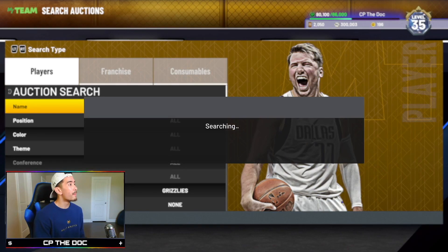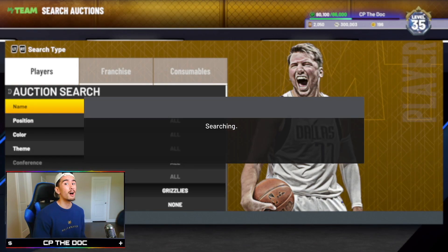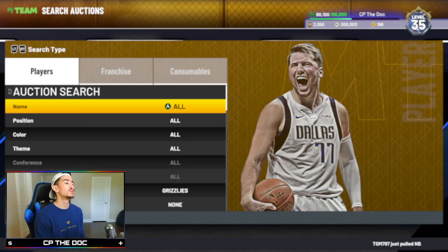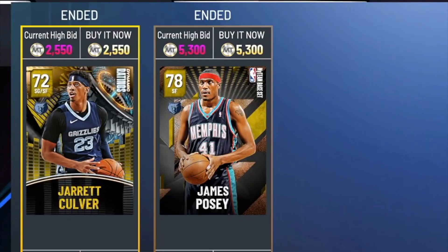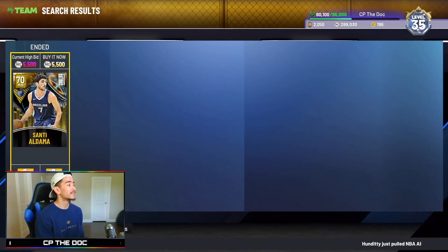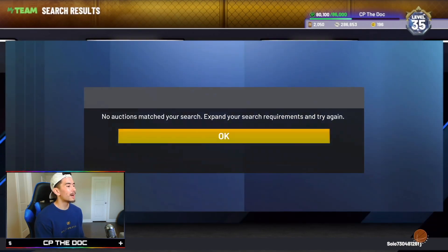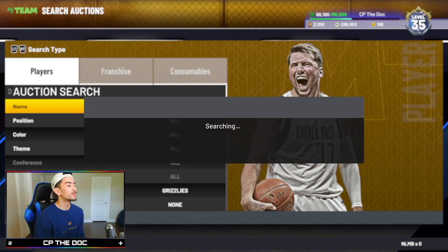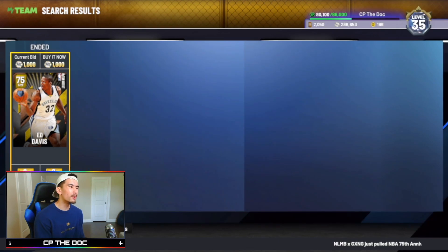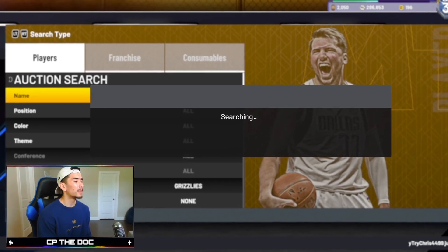I know this sounds crazy, but I might snipe on this exact filter until I run out of MT. That might take a long time because we have over 300,000, but I'm committed to making a ton of profit on this filter. I've heard this filter is super hot, so I'm expecting to see a lot of snipes — like this double snipe really early in the video. This filter is on fire because we got a new Dark Matter Jaren Jackson Jr. in the exchange, and to unlock that card you need a bunch of Grizzlies players. So that's why even the cheapest Grizzlies players are selling for over 6,000 MT. This filter is super hot, so I'm definitely not the only person using it right now.